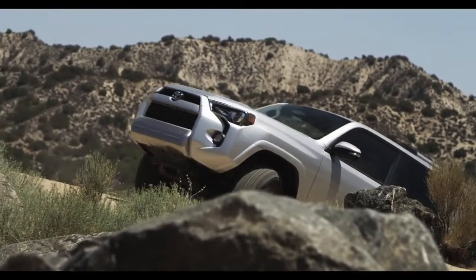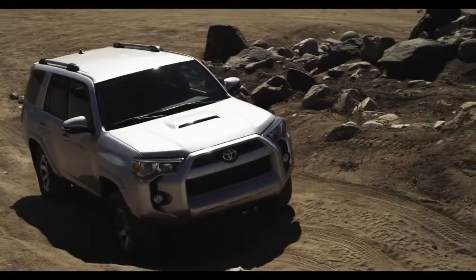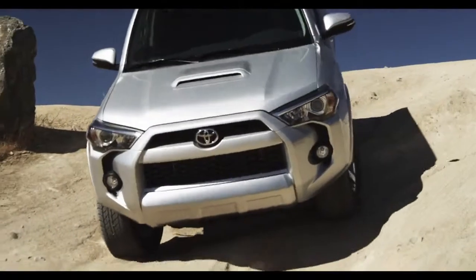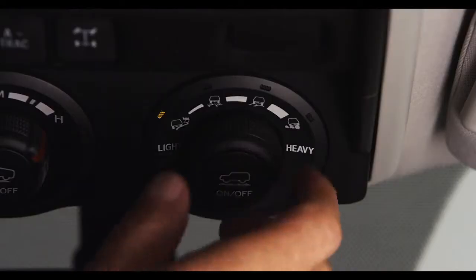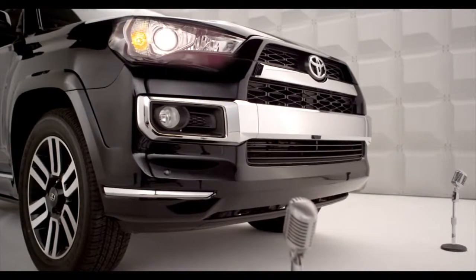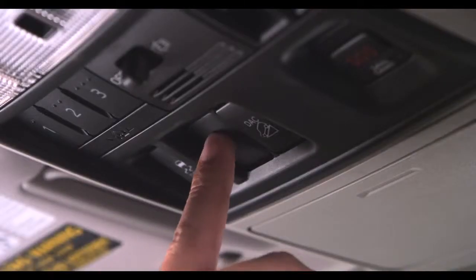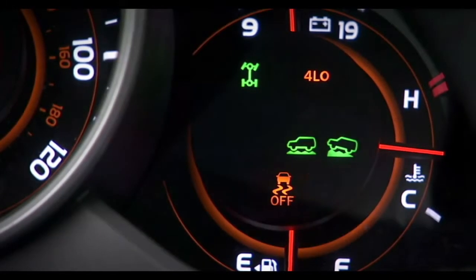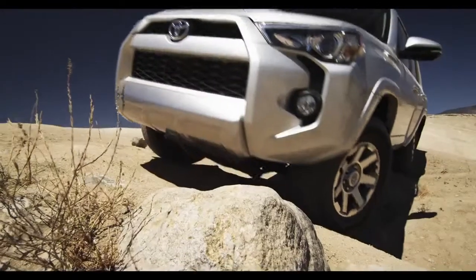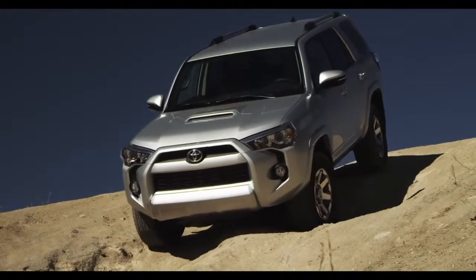As the terrain changes, you can use the various Multi-Terrain Select modes while moving at speeds of 7 miles per hour or less by turning the dial to change or select a different mode. When the Multi-Terrain Select control system is active and A-TRAC operates, the slip indicator will blink. Note that Multi-Terrain Select will not operate if crawl control has been activated.